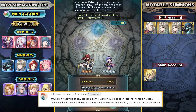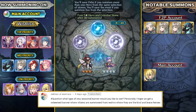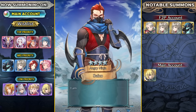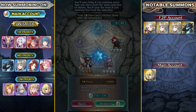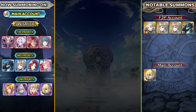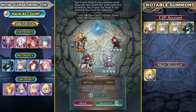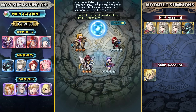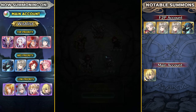The next question is asking me: what type of new seasonal banner would you like to see? Personally I hope we get a redeemed banner where villains are summoned from the realms where they are kind and brave heroes - that would definitely be something. I really wish they did stuff like that more often because they could do anything in this game - the boundaries are not strict. They could just have an alternate timeline and make the characters appear from there, and it already happens in FEH all the time where we're able to recruit the villains.